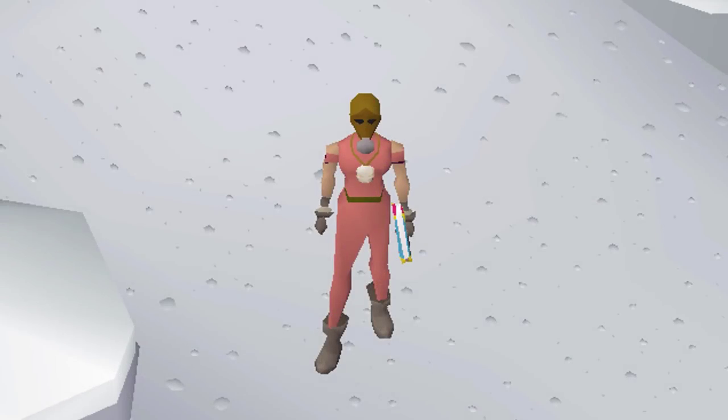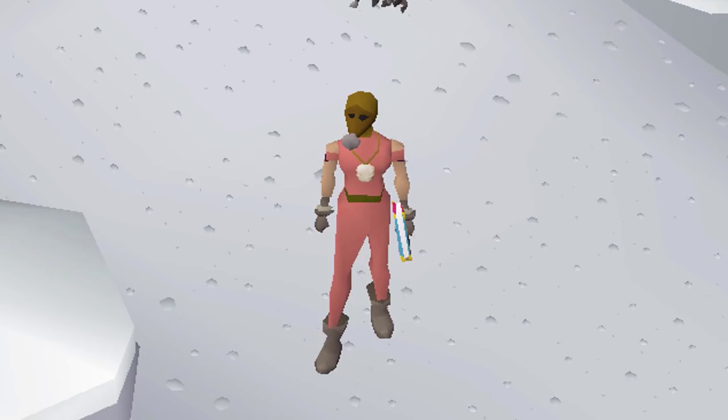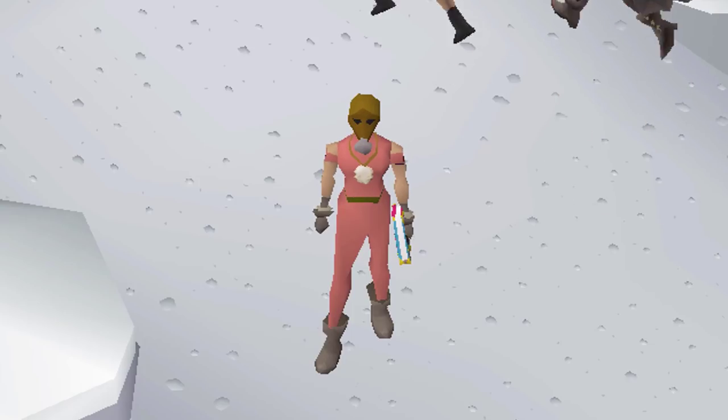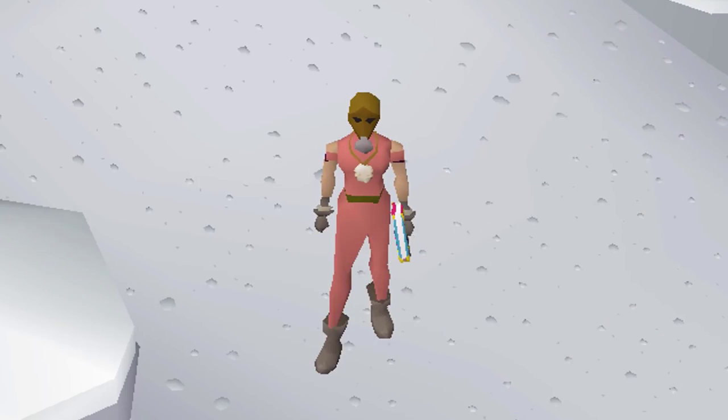Hello, welcome to episode number 2 of our group Iron Man series. If you missed the first episode, I made a playlist and I'll leave it in the description. In the last episode we finally made it to Wintertodt, and in today's episode we are looking to obtain enough magic logs for all of our group members to finish Desert Treasure. We are not staying here until 99 Firemaking - all we want are those logs. Let's start stacking some crates.